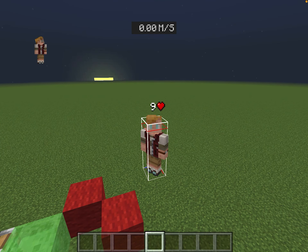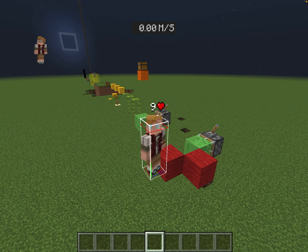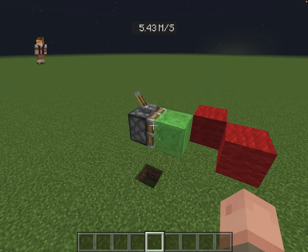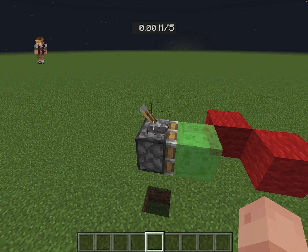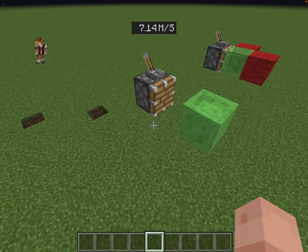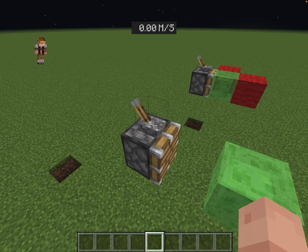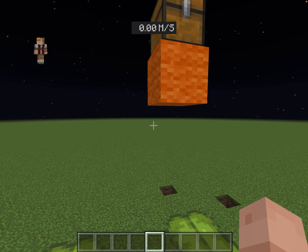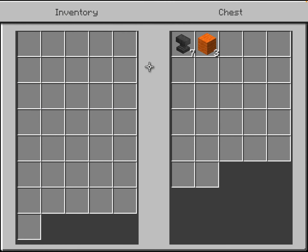Hi guys, welcome to another video! Today we're doing Minecraft logic. I can guarantee that one of these you will not know. Let's start with slime - we know slime only doesn't stick to obsidian and bedrock. Well, there's one other one: a normal piston.